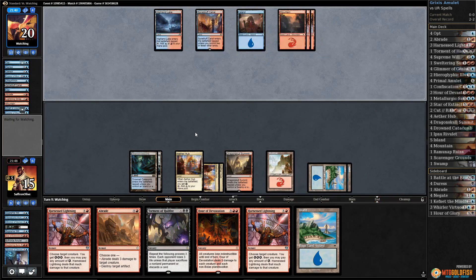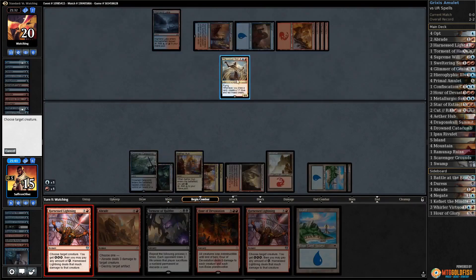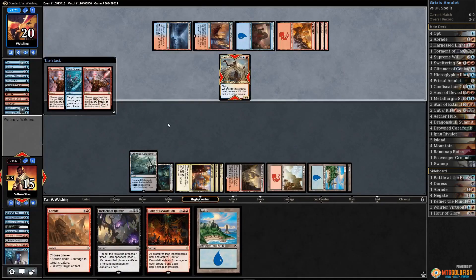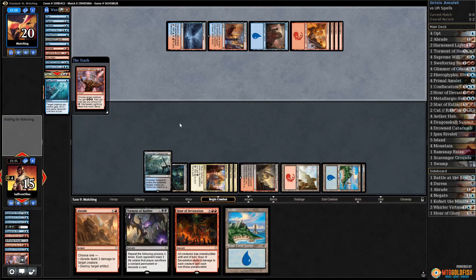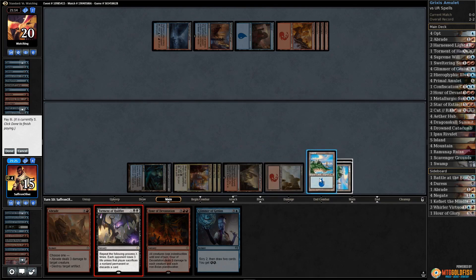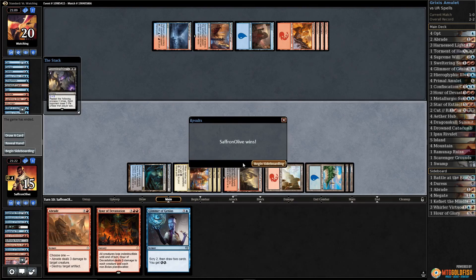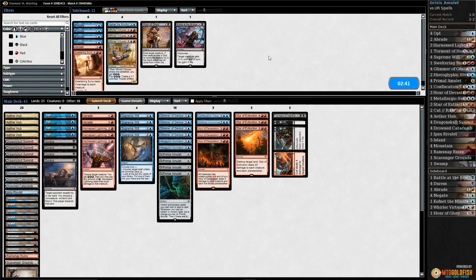Shocks our face, down to 15. Watch us actually get burnt out — that would be disappointing. Opponent plays a mountain, the Locust God. Let's Harness Lightning that and Harness Lightning that. Now I think we're just gonna Torment — I don't think it's quite lethal, but actually it might be. One, two, three, four, five, six, seven, eight — yeah, it's close enough to lethal that our opponent's gonna be empty-handed, and we can finish them off with Cut to Ribbons next turn. Opponent scoops — cannot get past the Torment.